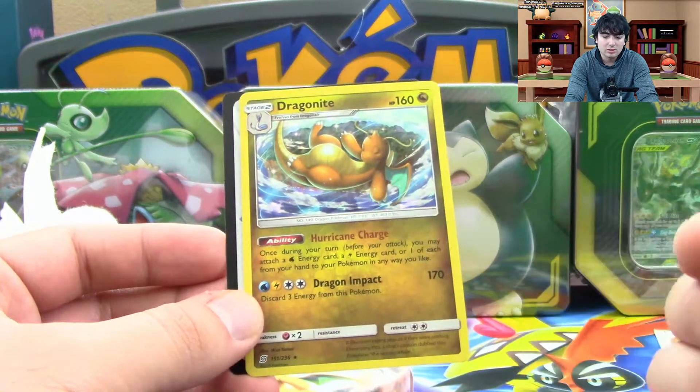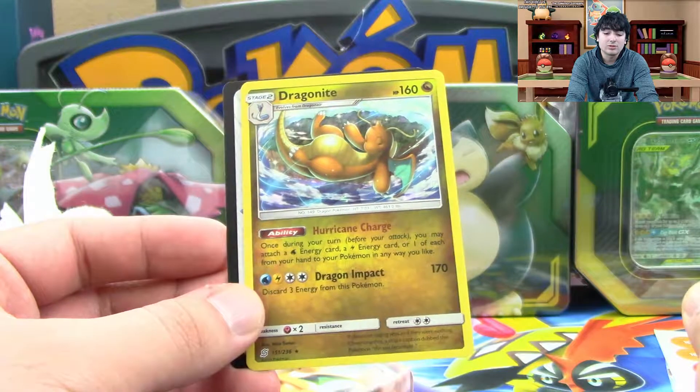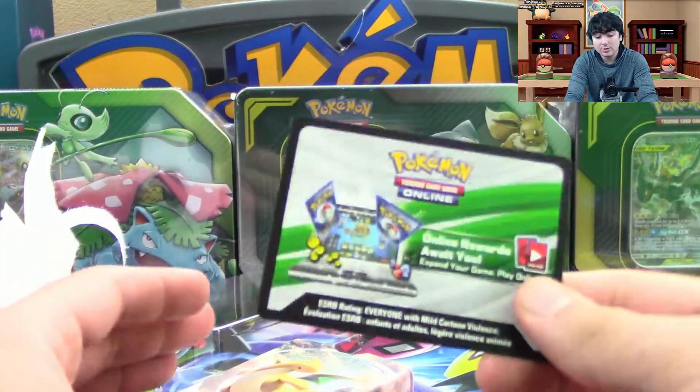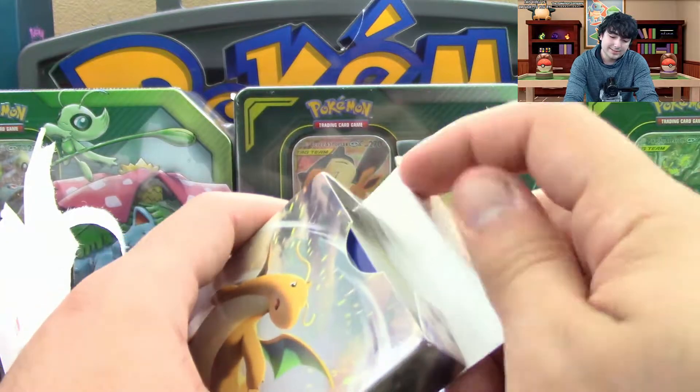You can attach a water and lightning energy from your hand to your Pokemon any way you like. I was getting it mixed up with another Dragonite ability. You also get the code card for the online game, and a little theme deck box.